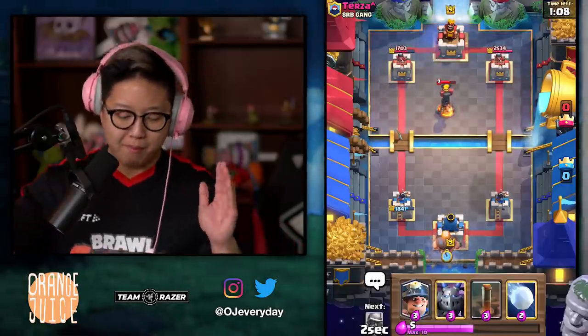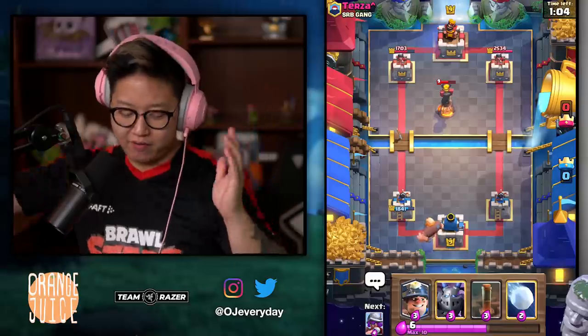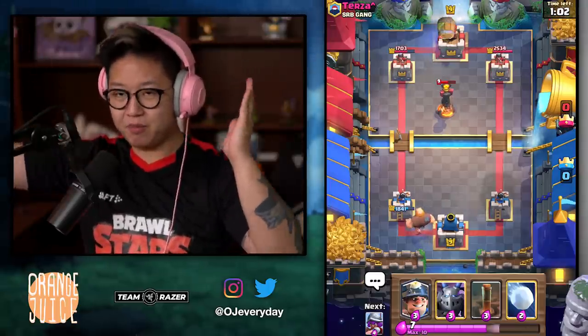So it's almost double Elixir with 13 seconds left. I'm gonna put the Giant in the very back right when I'm at 10 Elixir. Use my Earthquake — everybody's happy. Except him, because I'm the winner.